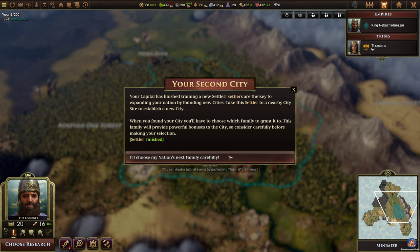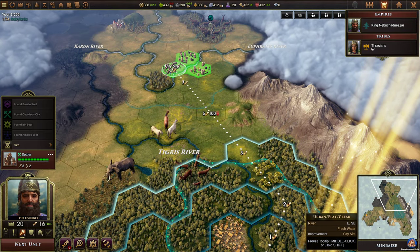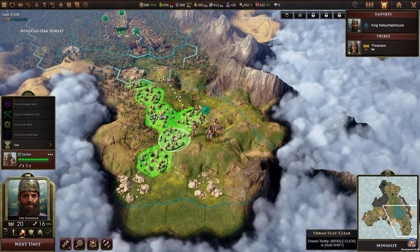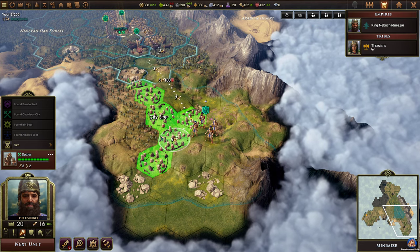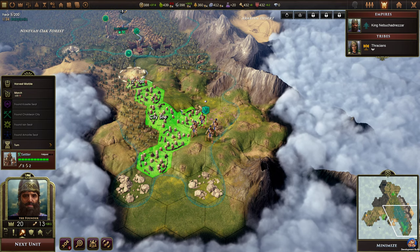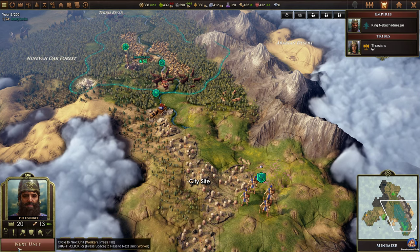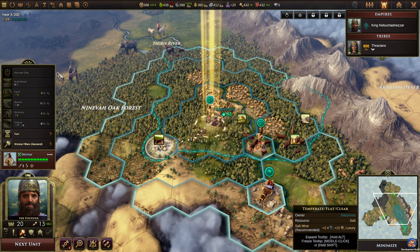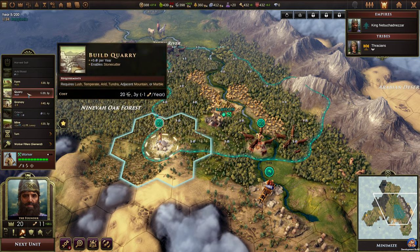Our capital has finished training a new settler. I think we'll go up to that city site first because of food — or will we go down here? We're going to go down here. The reason for that is stone and metal, and we'll take the city site up there as the next one. Stone and metal is very important for building wonders, particularly stone. Salt gives us culture and money — that is very tempting. Let's build a quarry here.